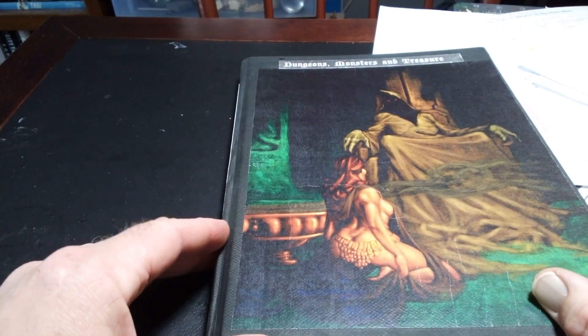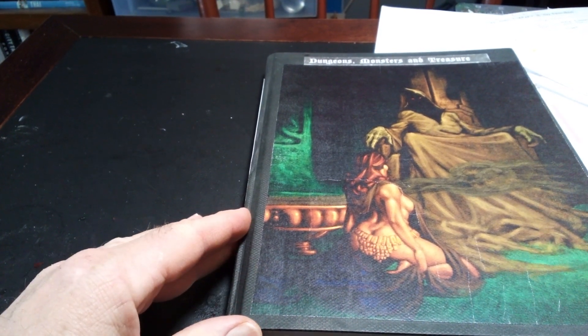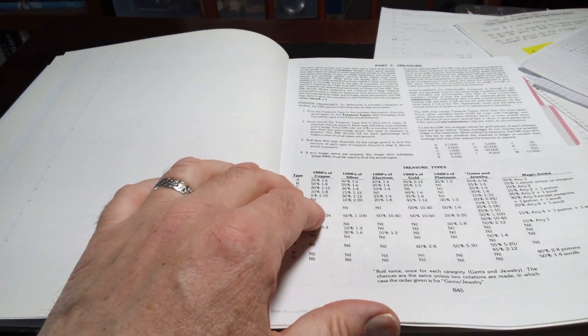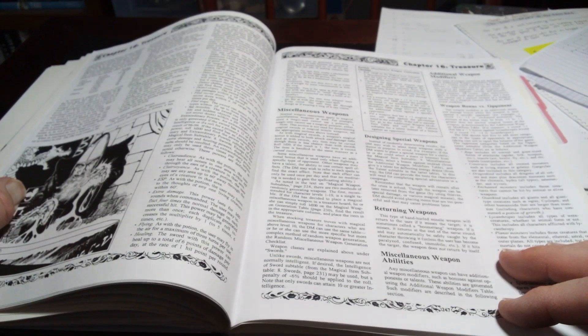And then finally I put together this own resource that I had put together for the Wearth campaign. This is Dungeon Monsters and Treasures. It's just a blank sketchbook and I have inserted some different things in here — rules that I made, rules taken from BX, your treasure tables, the dungeon design tables, random monsters, that sort of thing. Just a lot of resources all in one place for treasures.